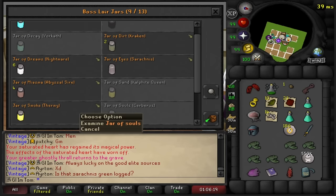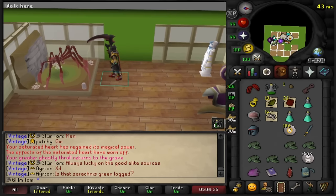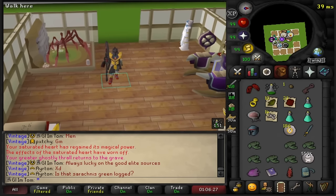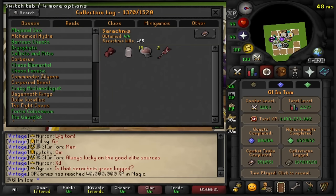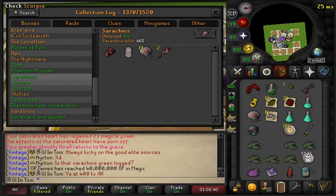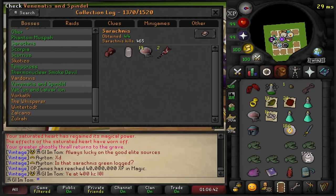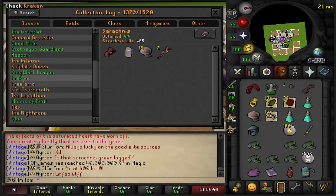We're at 9 out of 13 boss jars now, just missing the Vorkath, KQ, Cerberus, and Scutizo. With Ceratnis out of the way, I think I'm going to start doing some more Slayer grinds, starting with the Dusk Mystic. I do have a Bingo coming up, so I'm going to stack some points and use that as an excuse to do some Konar.